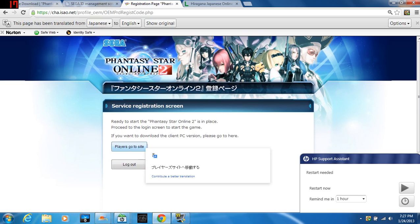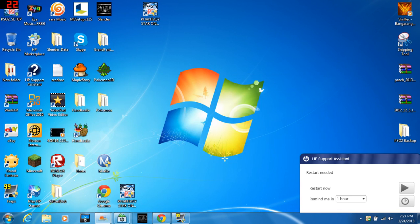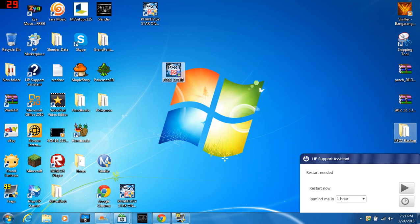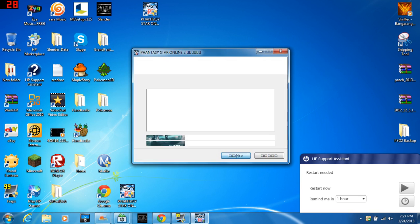Now all you have to do is go to your desktop — which is right here — and go to the PSO2 setup file right here, which should be there when you're done with your download, along with a lot of other setup files. You can put them in a folder, it doesn't really matter. Double click on it, do that, and then go to next.